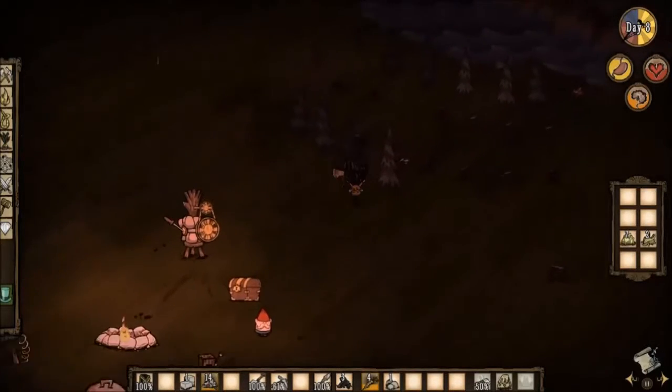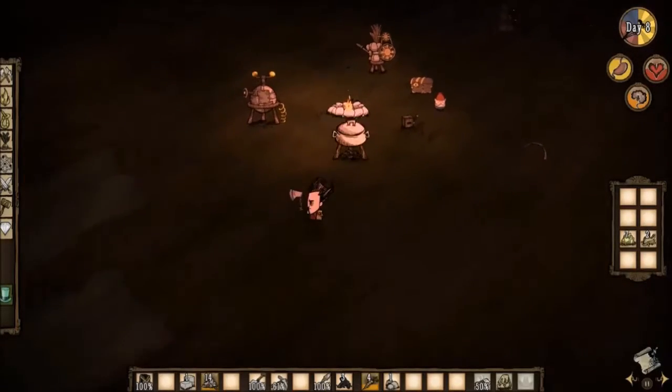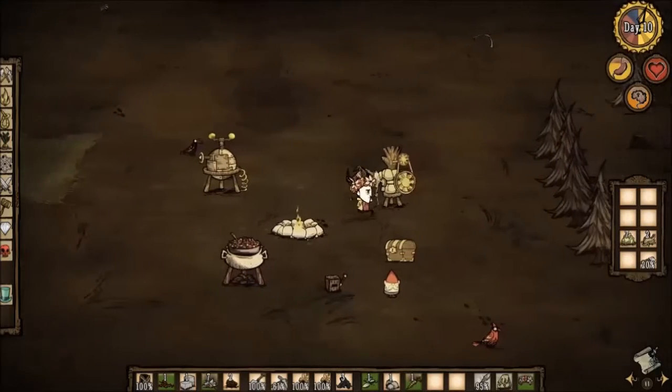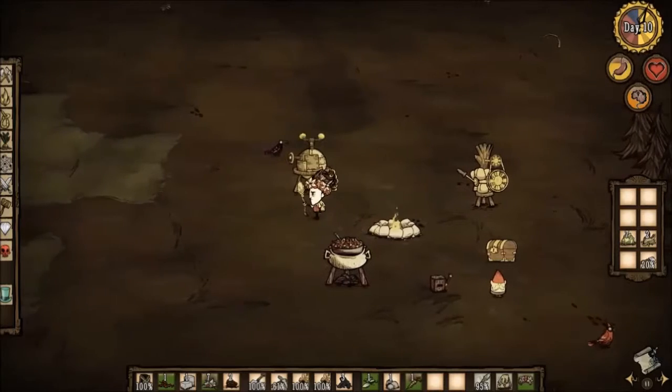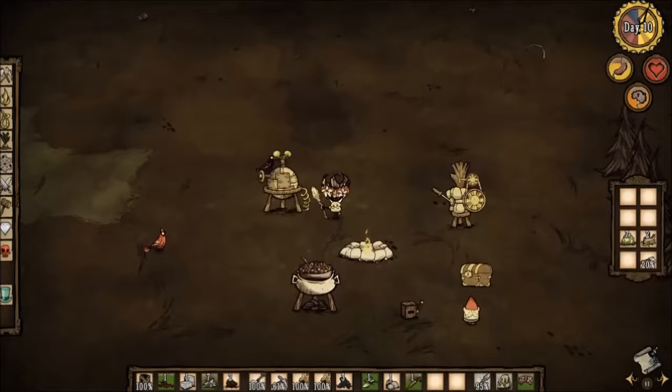Let's go over here and grab some more wood. I'll let those ones grow a little bit. This will probably be a good start next time. I kind of got an idea on some of the things I need to do: I need to find a koalefant, get its trunk, get stocked up. I need to get a refrigerator, so that means I've got to go find some gears. And after that, I probably should attempt to make a meat effigy, since I'm very prone to dying and I'm awful at the game.